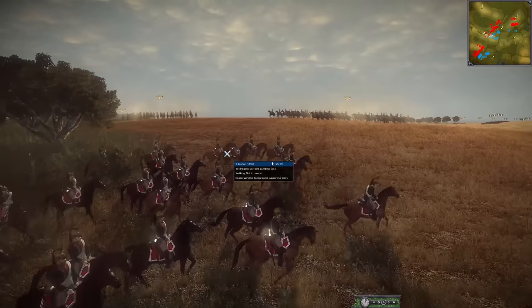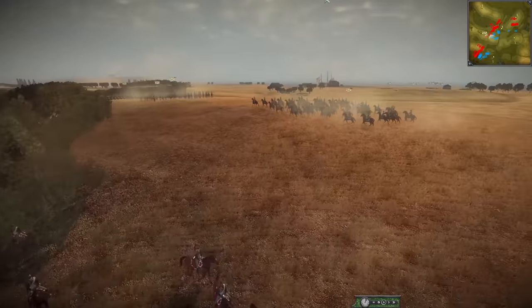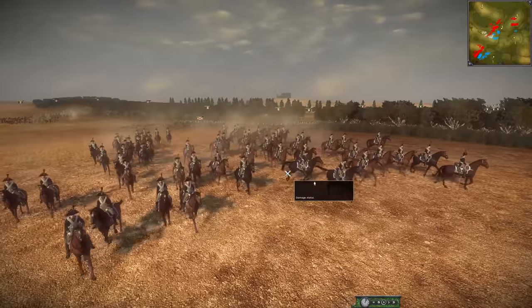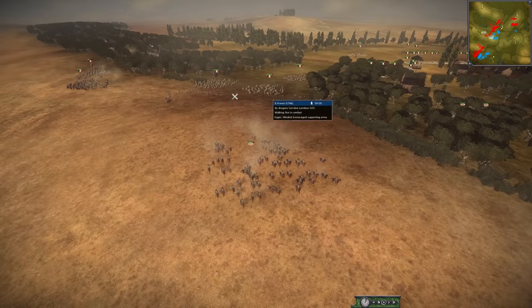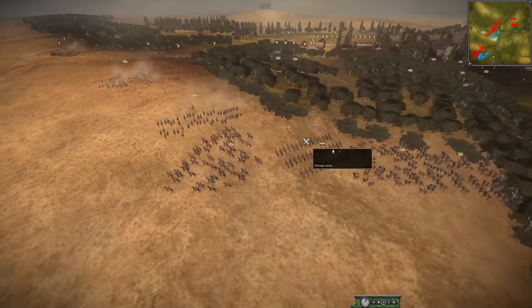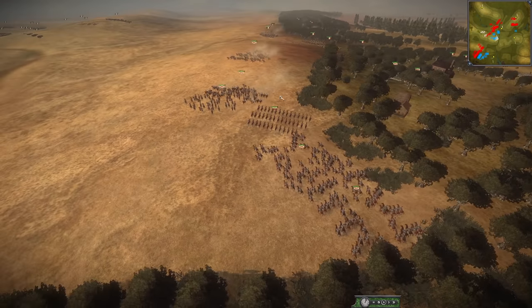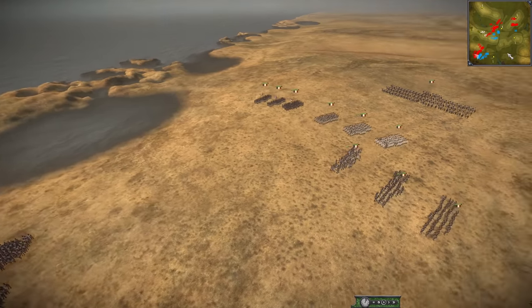But they are having to charge uphill — it's just not a favorable charge — and they're going to disengage. That was huge. Look at all this cavalry showing up here. Absolutely stunning amount of cavalry.